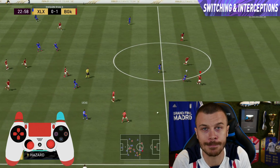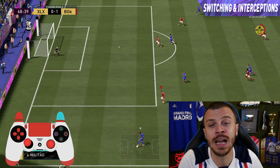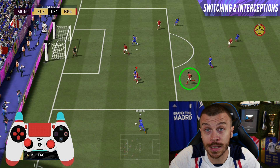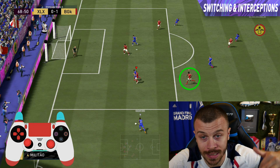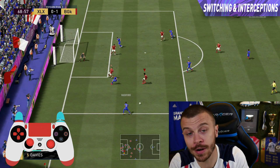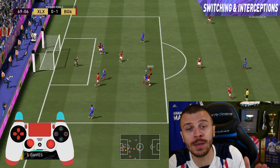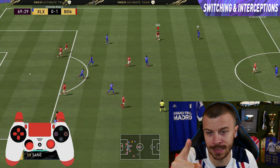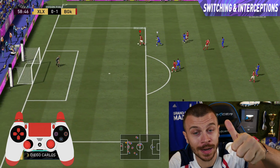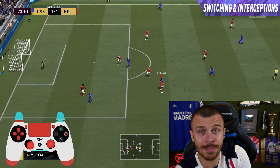In this next example, I want to select the player with the indicator over his head, so it's pointless to use the right stick. I can press L1/LB once to select my defender, then use the running jacking movement to intercept the upcoming pass. In FIFA 21, to intercept passes you first need to select your player — use L1 when the indicator is present, or the right stick when it's not — and then use the jacking movement to intercept.